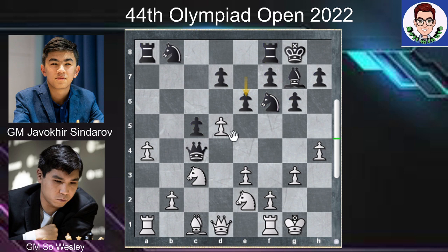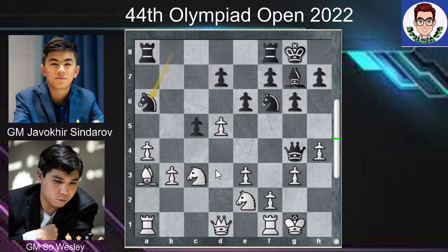E6, threatening pawn. B3, threatening queen. Queen g4, Bishop a3, attacking c5. Knight a6, protecting.